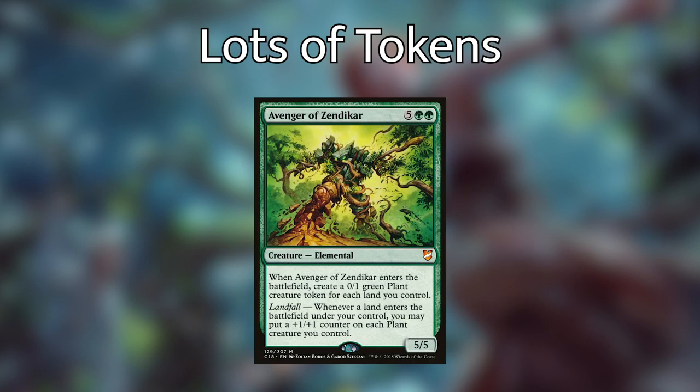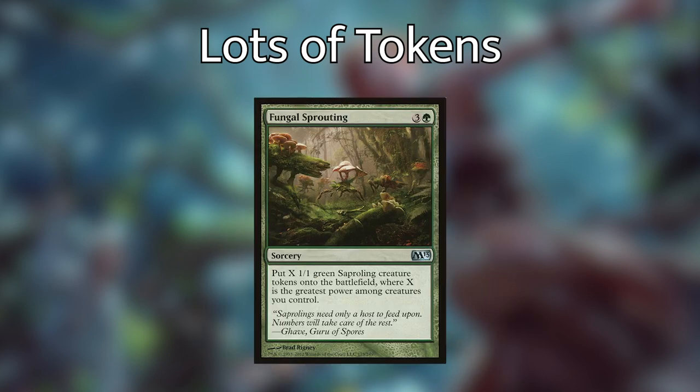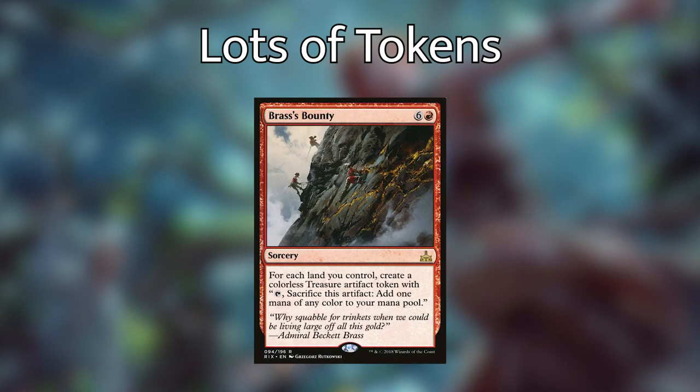Next, we have probably the best card in the deck: Avenger of Zendikar. Any chance we get to tutor, we want to be finding Avenger of Zendikar. It's an elemental creature that costs five and two green, and when it enters the battlefield, we put a number of 0/1 green plant creature tokens onto the battlefield equal to each land we control. Since this deck runs many ways of putting lands onto the battlefield, Avenger of Zendikar is often making us anywhere between five to ten plants. We're also running Fungal Sprouting, which puts X 1/1 green sapling creature tokens onto the battlefield where X is the greatest power among creatures we control — with Korvold getting huge, I have sometimes put upward of 20 to 30 tokens with this. And Brass's Bounty and Grave Titan are other ways of making tokens; Brass's Bounty makes treasures, and every time you sacrifice a treasure for mana with Korvold out, you draw a card.